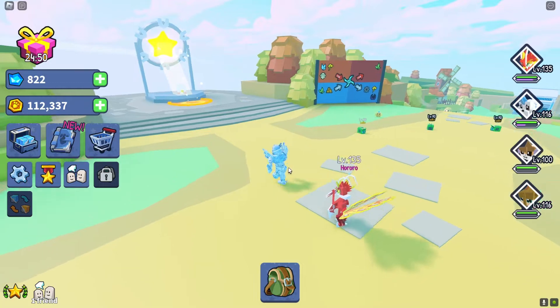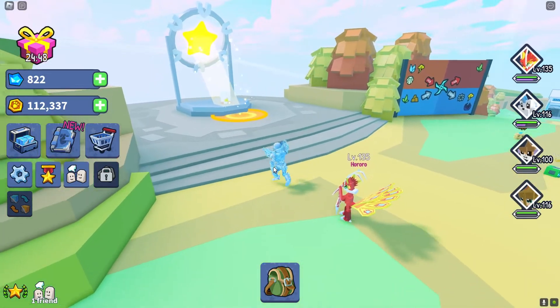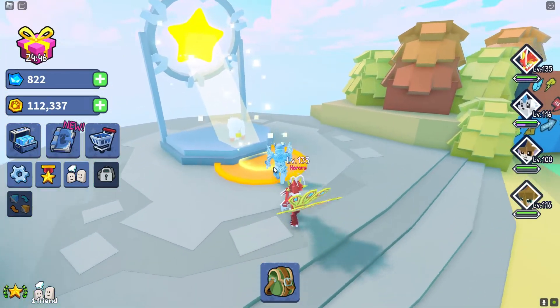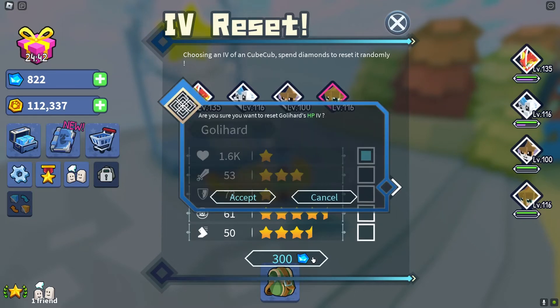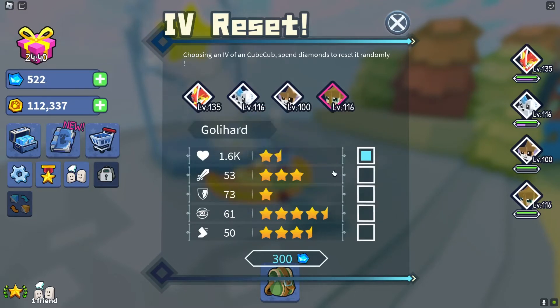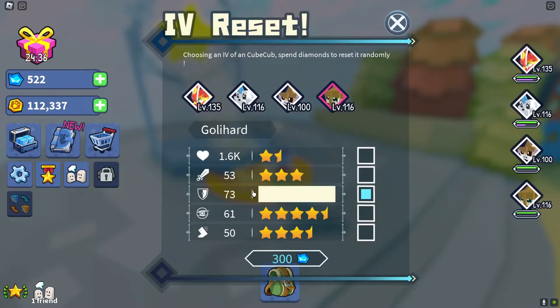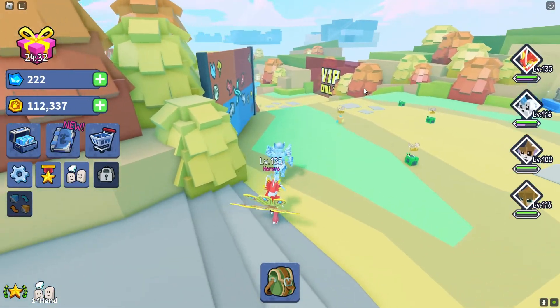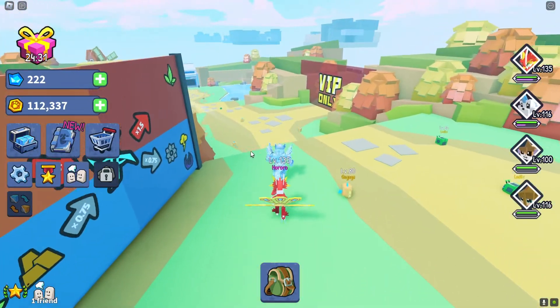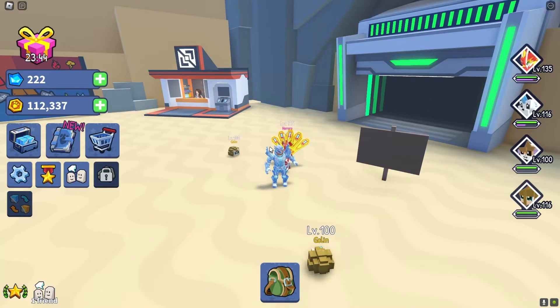This is the place where you could spend 300 gems to change the stats of anything. Someone I want to change the stats of, at least health-wise, is this guy. Please give me something better. My luck's not insane — at least my luck will be good on defense, right? No. Well, it's a 50-50, guys. You know, to get something good, you might not. Alright guys, that's it for tips and tricks.